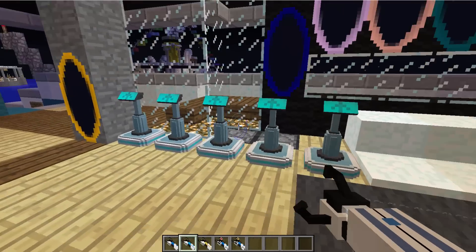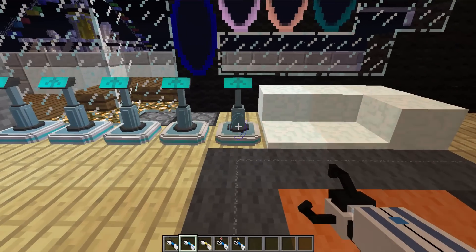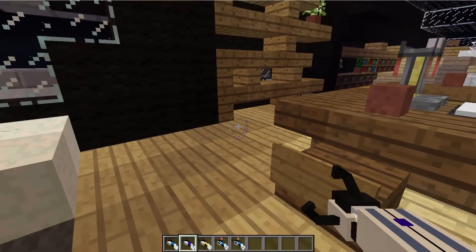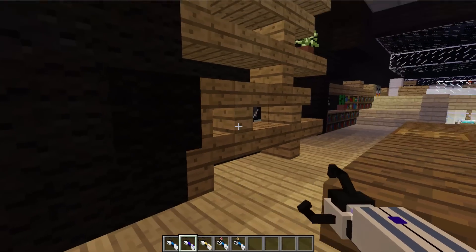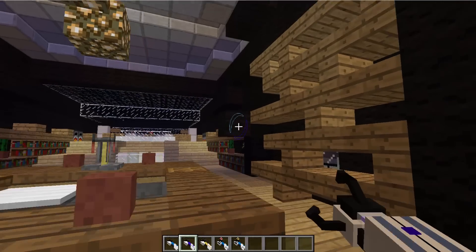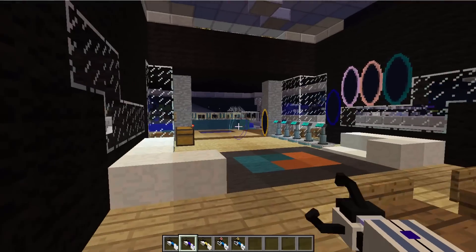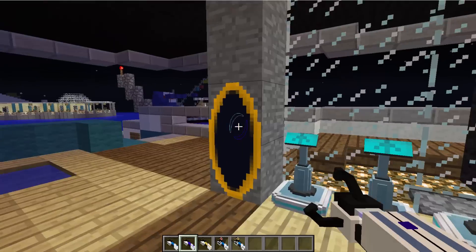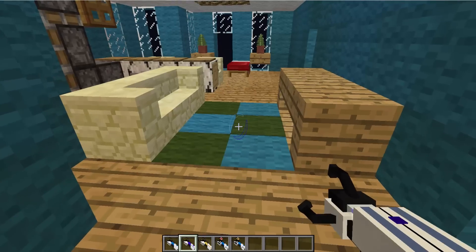Another cool feature before going through these portals is if you press G, you can pretty much just pick up an item you want to pick up. So press G - there you go, we've got an item. If you just right-click you can throw it and it will literally just land there, which is so cool. You can throw blocks around, you can hit other people with your blocks. So let's go ahead and go inside this portal right here.